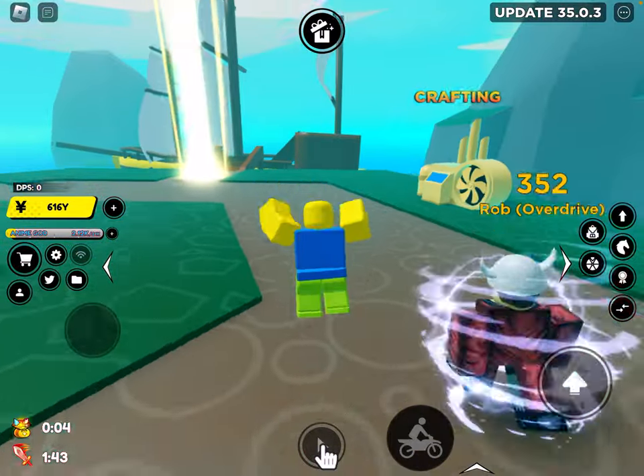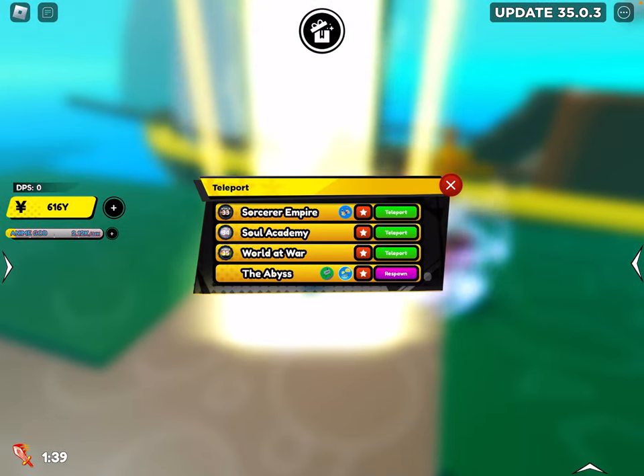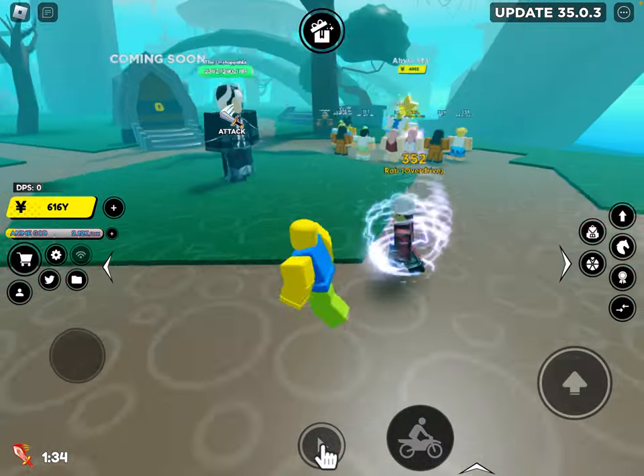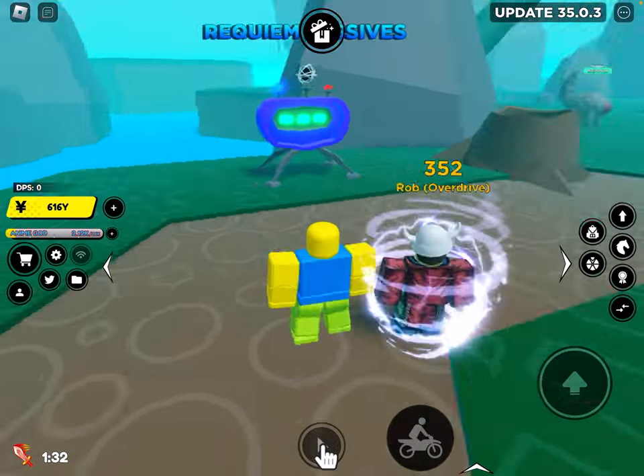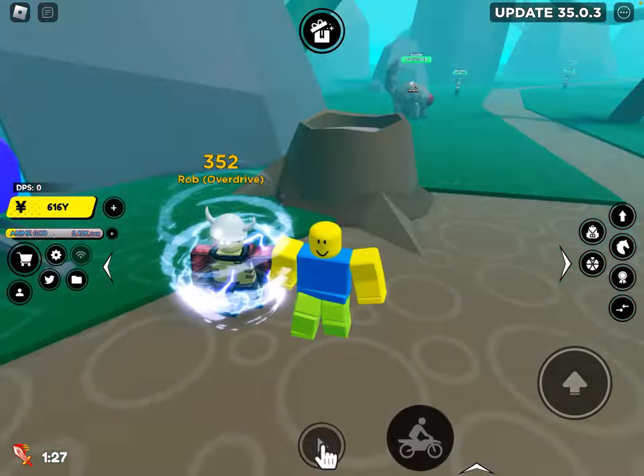And the code — if you're wondering what the code is, it's just a bias right here. The A is capitalized and the T is capitalized, no space or anything — that's the new code. You can get at least one dungeon token from it as well, and a few goodies as well. I'm gonna go reroll a few.